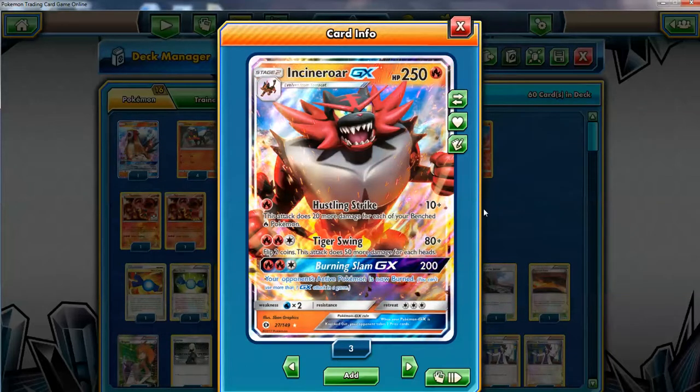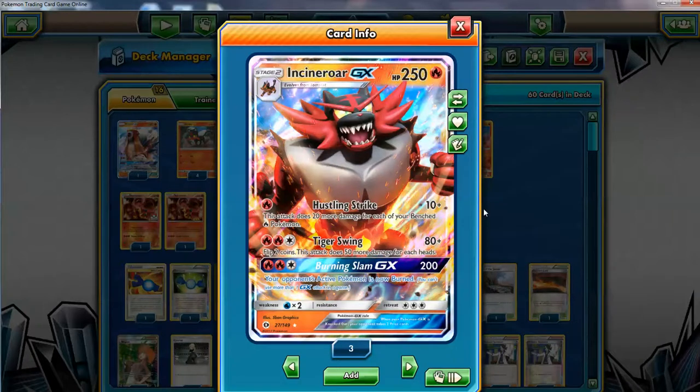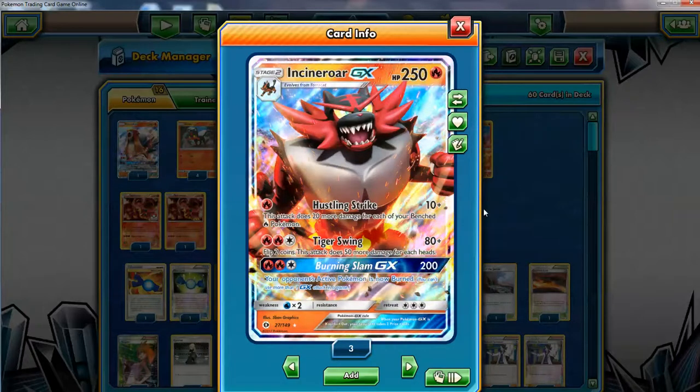You're doing some solid damage. If you use Skyfield you can boost the damage even further, and if you put a Choice Band on, we're doing 140 for one energy. That's pretty good.